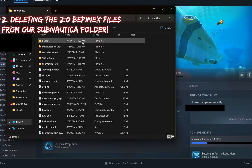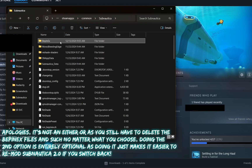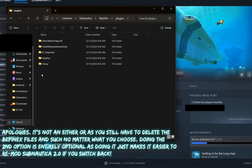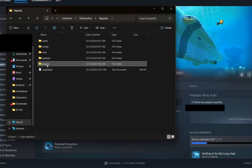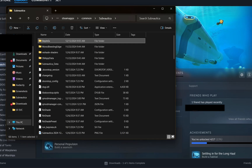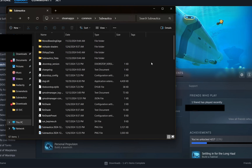Once you're here you can either delete the BepInEx folder entirely, or click into it, go to Plugins, and copy the plugins folder somewhere else on your computer before deleting the entire BepInEx folder. That way, whenever you switch your game back to 2.0, you won't have to manually reinstall each mod — you can just drag all your plugins straight back in. Either way, you're going to delete the BepInEx folder, because that's the 2.0 BepInEx folder and we don't want that when switching to Legacy Subnautica.